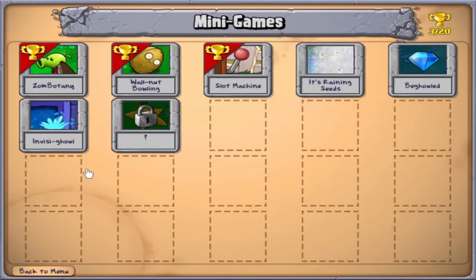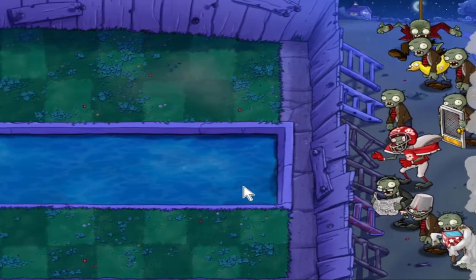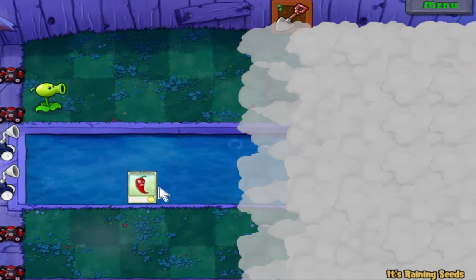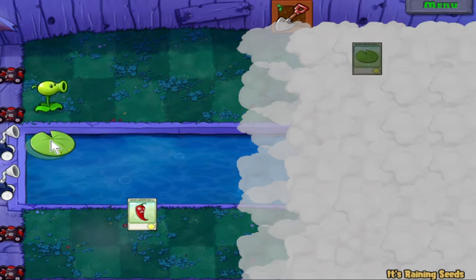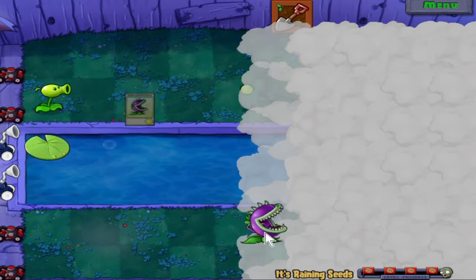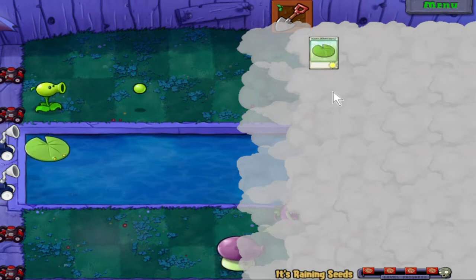It's a foggy level with basically every type of zombie. The gimmick is we don't have pre-selected plants — we get random plants that fall from the sky, completely random, and we only have a limited amount of time to plant them. It really sucks that a jalapeno fell immediately because there are no zombies on screen yet and there's nothing we can do with it. A chomper! This one can be pretty luck-based because it's 100% random what plants actually fall from the sky, but the level is not sadistically difficult so we should be okay.